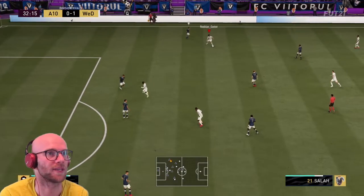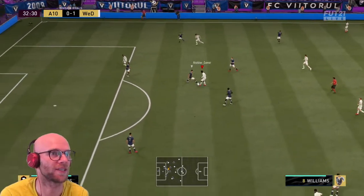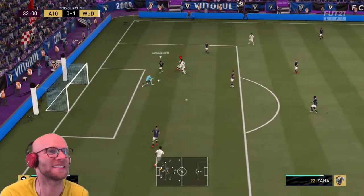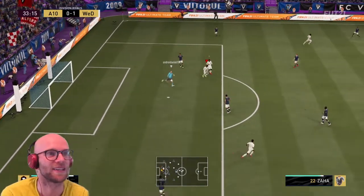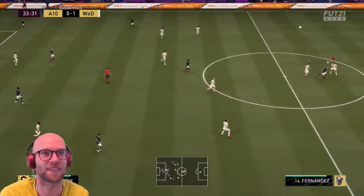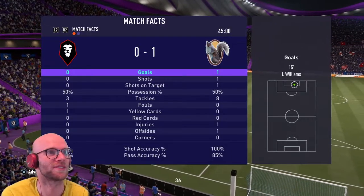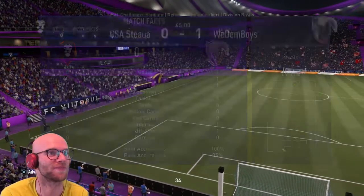Salah on that wing again. Iñaki Williams — can't get the ball to Zaha, now he can — Zaha, but he gets blocked every time. This half was boring, zero shots for him, one shot for me. Horrible.